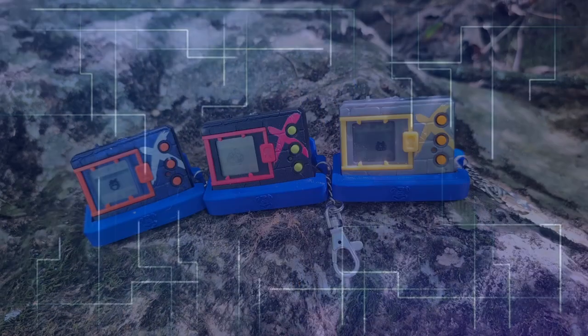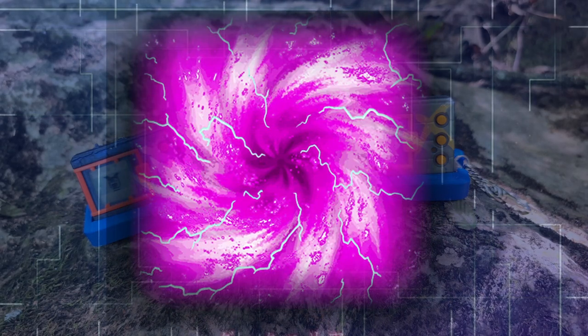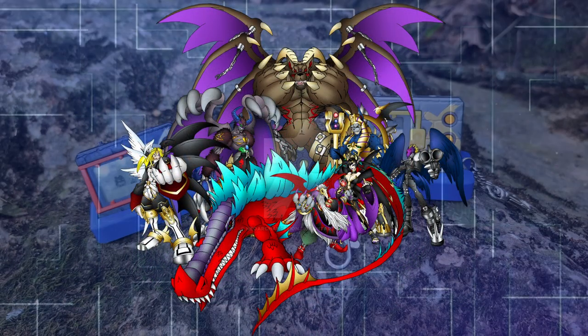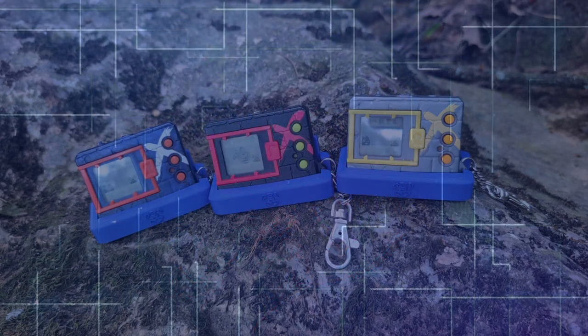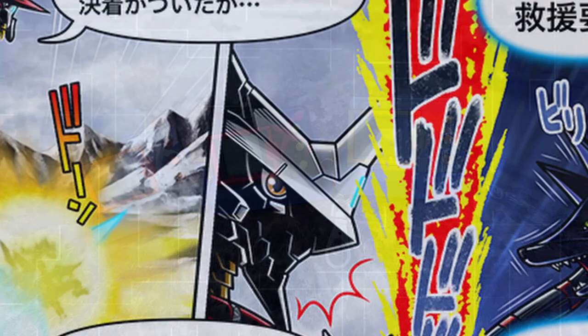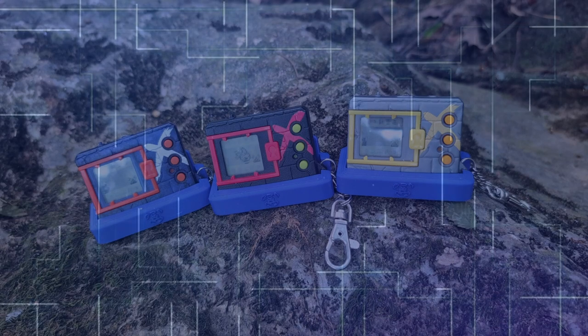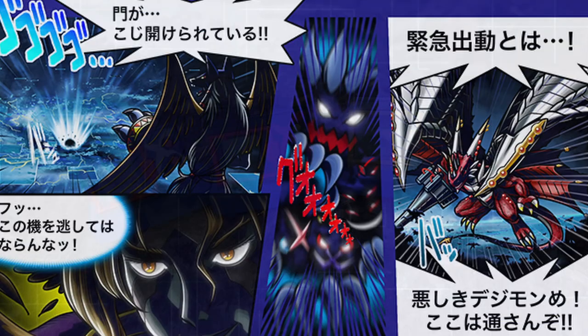Grand Drachmon begins to force other Digimon into a terrifying form known as Death X-Evolution, sending them to the Dark Area — a netherworld where defeated Digimon are judged by Anubamon. But Grand Drachmon's interference destabilizes the boundary between the old digital world and the Dark Area, catching the attention of the Seven Demon Lords who see this as their opportunity to break free. As the battle royale reaches its climax, an explosion rocks the world, signaling the resurgence of evil from the Dark Area.